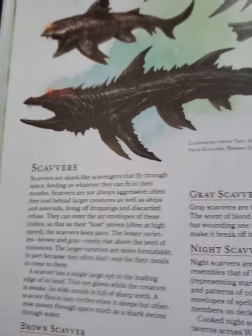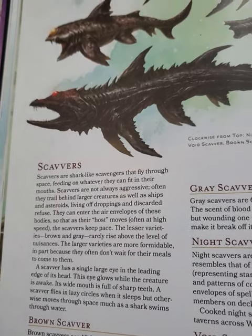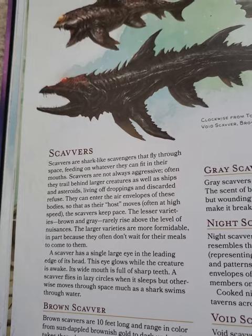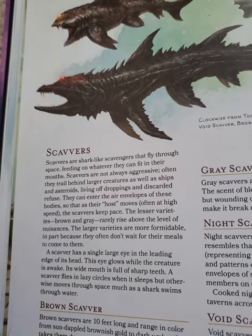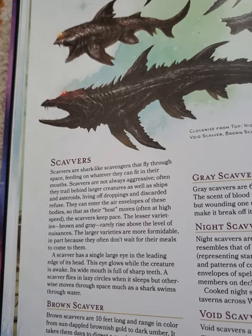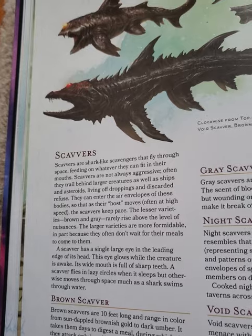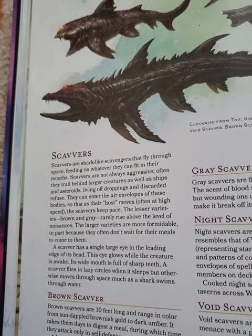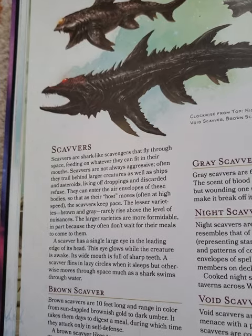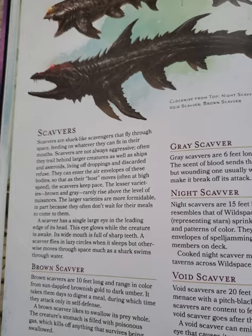Okay guys, so today we're talking about the Scavers. These guys are not usually aggressive, but they can be if they're large enough, it looks like. They are also one of the larger creatures you're going to find, because they are going to follow your ship around and usually eat off of it if it sheds or anything — like if a dead body falls off.